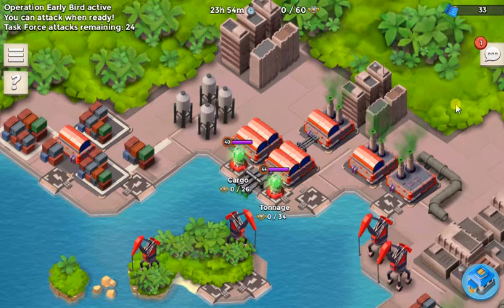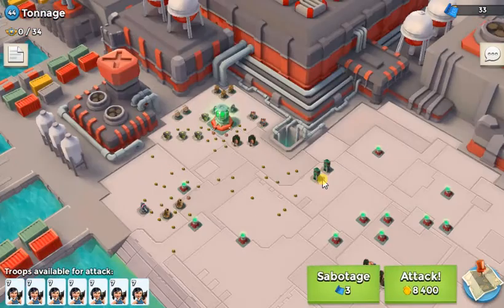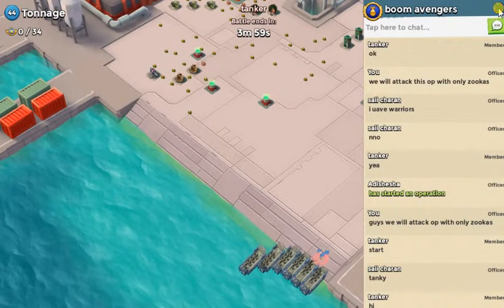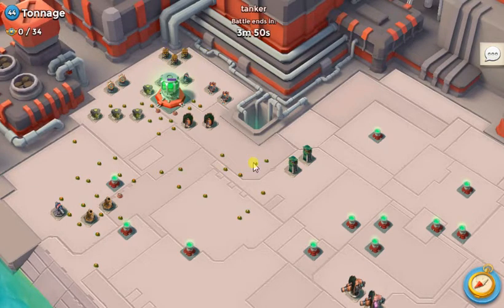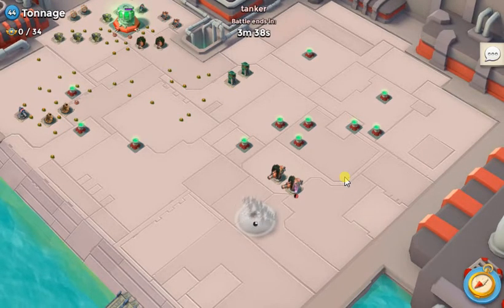Let's have a look at the bases and see what's going on. Tanker is already going for it with only zookas - such a simple base, I hope we could take it out using only zookas. He's having some strategy going for the boom cannons, but actually he should clear out those rockets. I think those boom cannons are too weak against zookas.